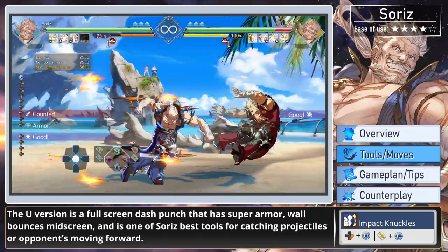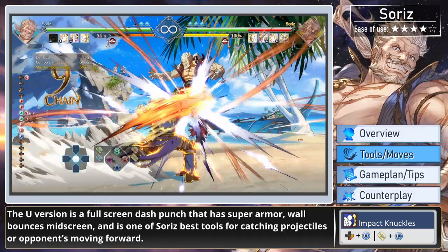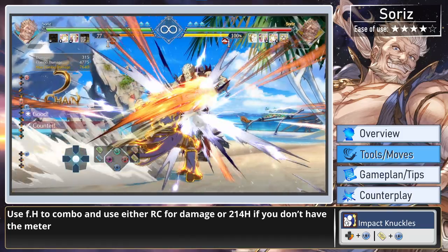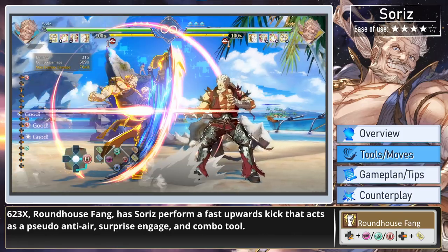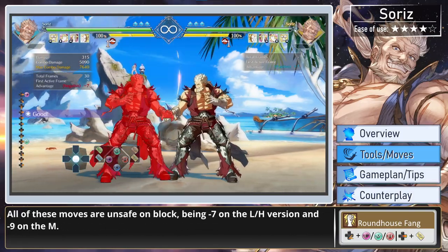From mid-screen, the heavy version is one of Soares' fastest attacks used to poke and catch opponents moving forward. The ultimate version is a full-screen dash punch that has super armor, wall bounces mid-screen, and is one of Soares' best tools for catching projectiles or opponents moving forward. Use far heavy to combo, and use either Raging Chain for damage or 214 heavy if you don't have the meter. 623 Roundhouse Fang has Soares perform a fast upwards kick that acts as a pseudo-anti-air, builds gauge, and is a combo tool. All of these moves are unsafe on block.